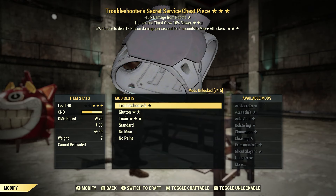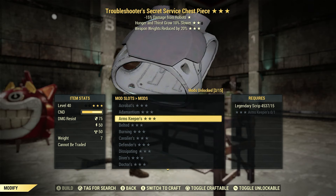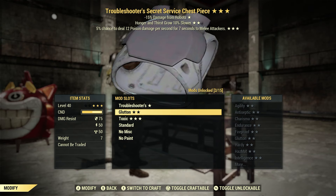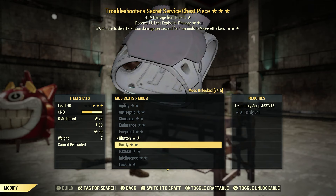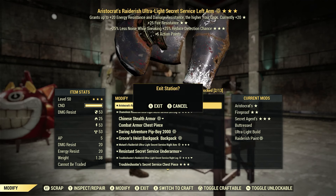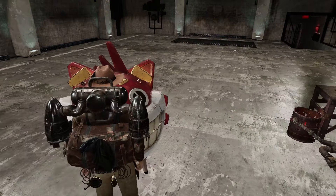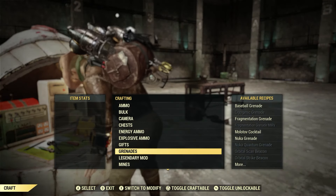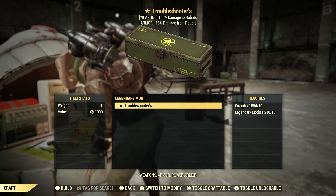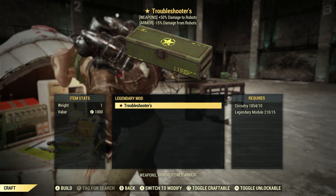And that's what you have to do — you have to go to your Tinker's workbench. There's the two-star section, there's the three-star section, and all you do is slide it over basically. So 15 Legendary script for the three-star section, 15 Legendary script for the two-star. The main thing you've got to remember: if you do learn that mod, you have to go to your Tinker's workbench and craft that mod under Legendary Mods — that's a new section there now. The only thing I don't know is whether two-star or three-star will have more requirements, like more circuitry and more Legendary modules, but only time will tell.